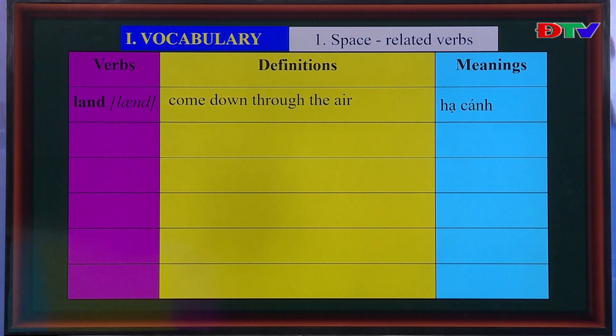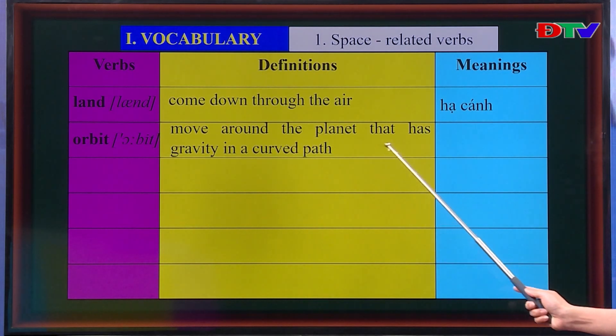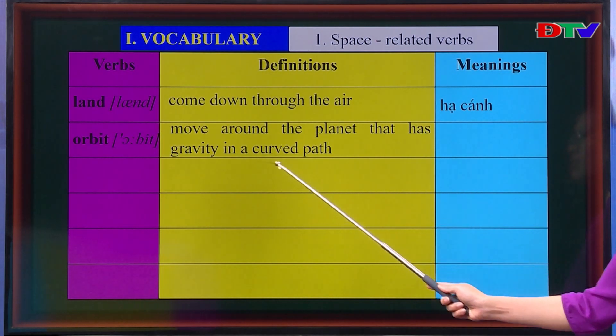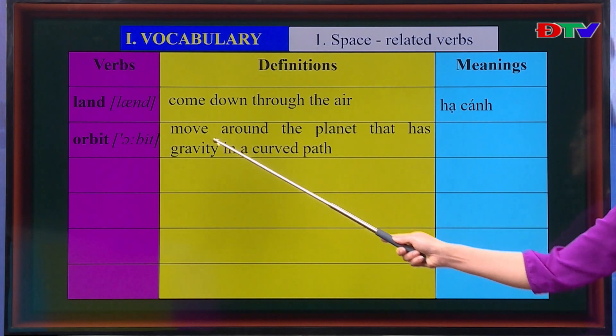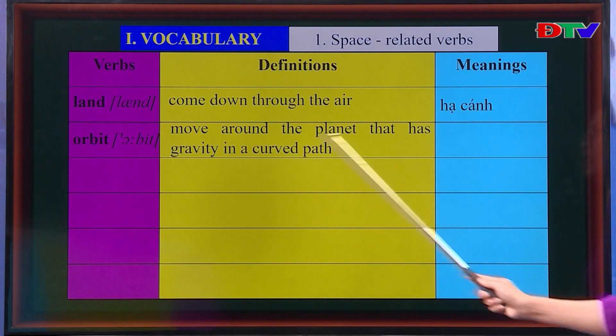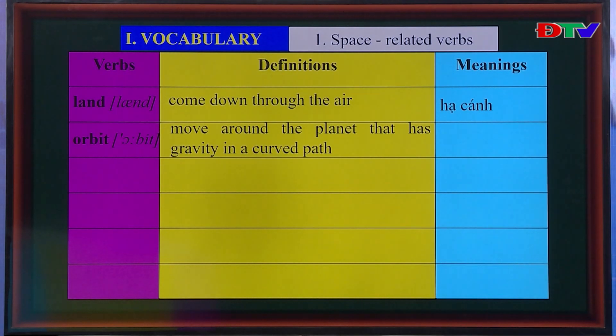For example: The plane is landing. Next, 'orbit' — it means to move around a planet that has gravity in a curved path — di chuyển xung quanh một hành tinh theo một đường tròn. We can translate this as chuyển động theo quỹ đạo.